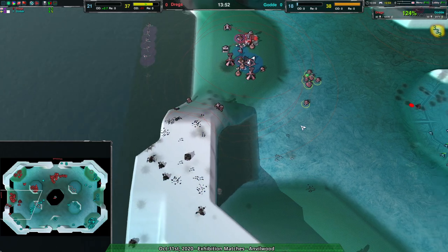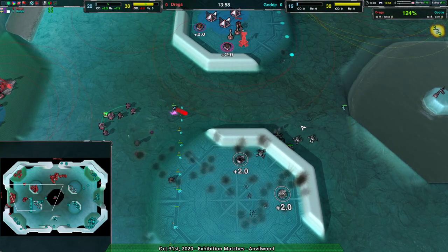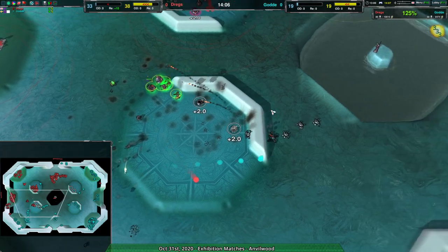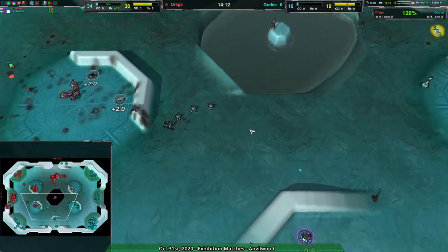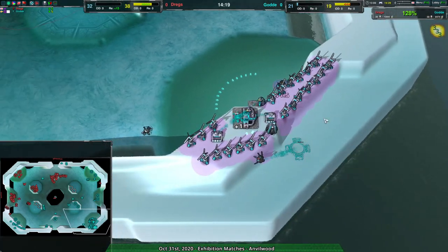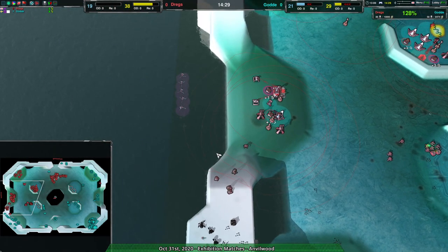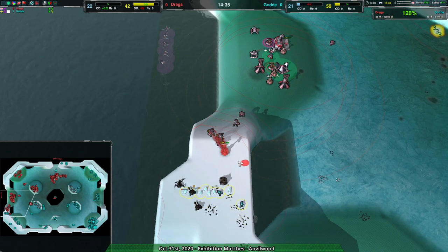Well, Dregs at least able to clean up a bit, and with this they do have a thousand metal worth of reclaim. Since the center is basically about as evenly controlled as it can be, this is actually not a bad position for Dregs to be in. All things considered, Dregs is doing alright. They're still on the back foot — Golda still has a massive army advantage and just has all the control. Also, why not build a gunship plant? Actually, I have a good answer to that: 20 metal per second income — that's why. That gunship plant is quite risky.